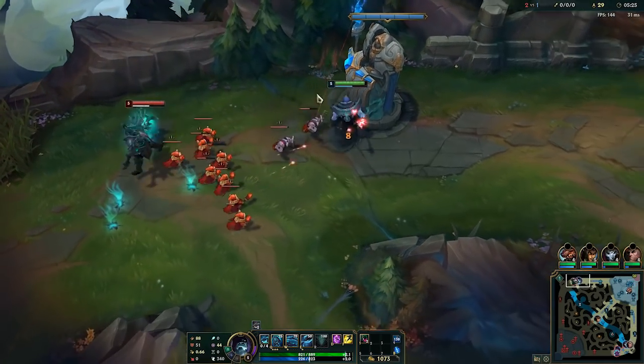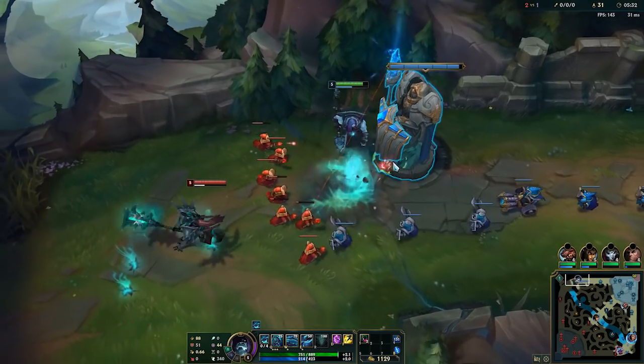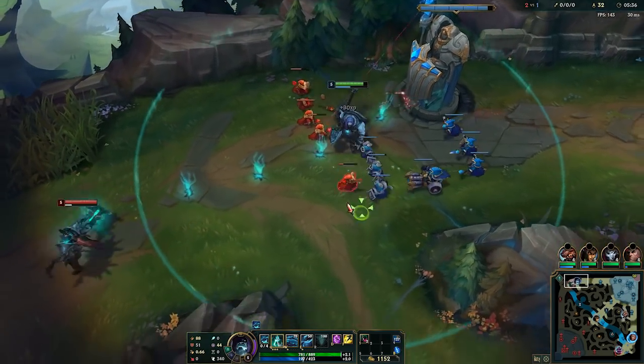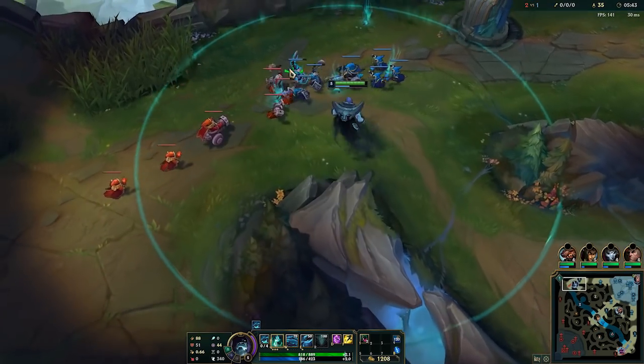I can look for a kill. I've got my ghouls set up, the wave isn't too big, I can ignore them. If I can land my E I could potentially get a kill. He backs all the way off — I think he knows the kill pressure.